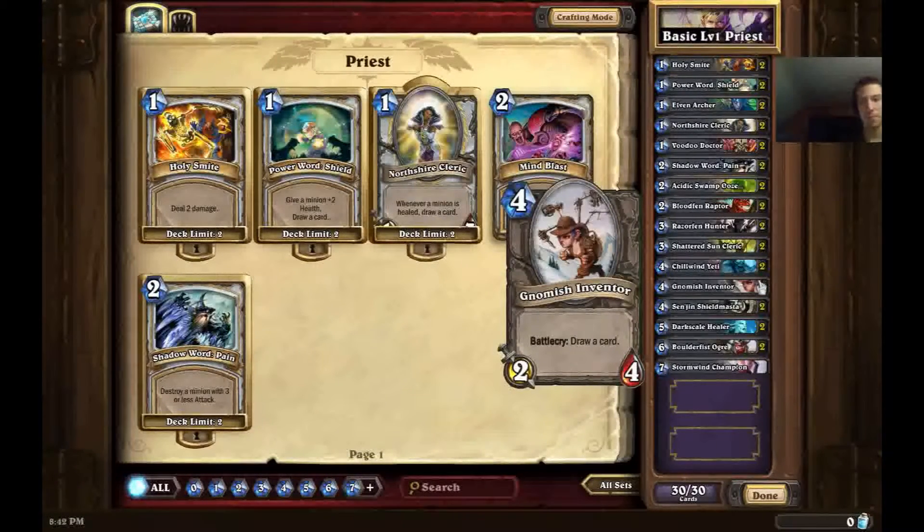Next up we have Gnomish Inventor. Aside from Northshire Cleric, the deck up to this point hasn't had much extra card draw, and the stats on Gnomish Inventor are actually pretty good. Some relatively higher-end decks do actually run Gnomish Inventor. It has that kind of Yeti stat distribution where it has less attack than it does HP, meaning it might be able to kill 2 weaker minions, but even if it only kills 1 guy you still get an extra card on the back of it. This card will keep you going into the later game, make sure you still have cards in hand, and it's overall a pretty good 4-drop to have.